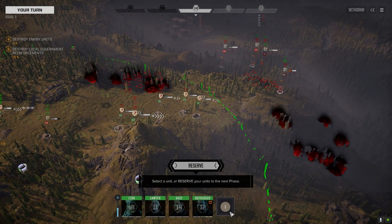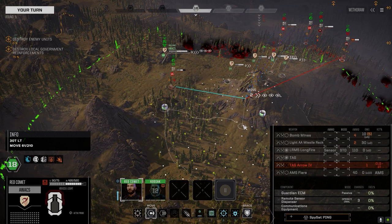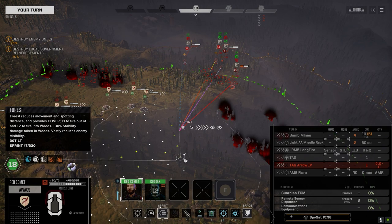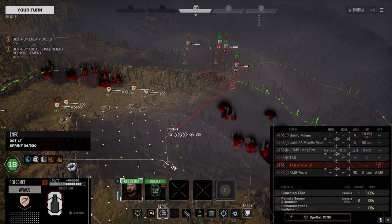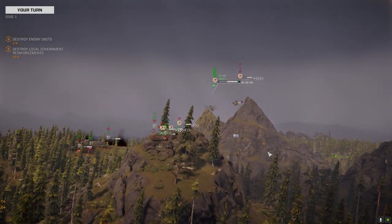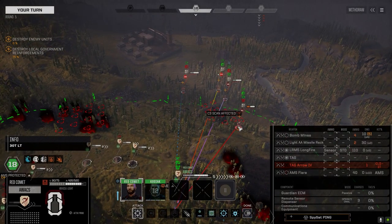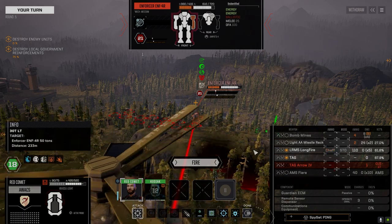Okay, obvious target times 7 — I don't know what that means, whether we're getting a bonus. It's probably just like a plus one to hit or a plus seven to sensor roll. I want to get a TAG on that Enforcer. Get our front armor facing those guys. He's turned his side — we're gonna switch this to chaff.